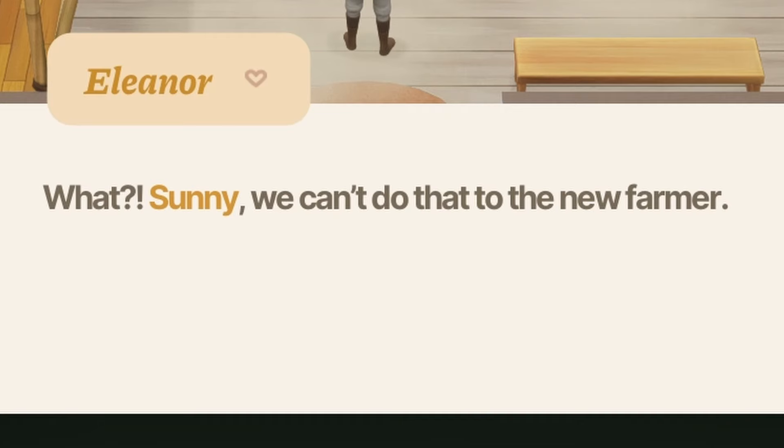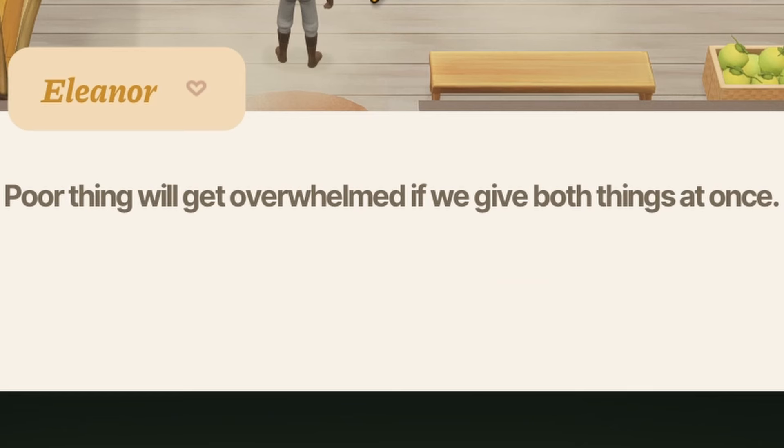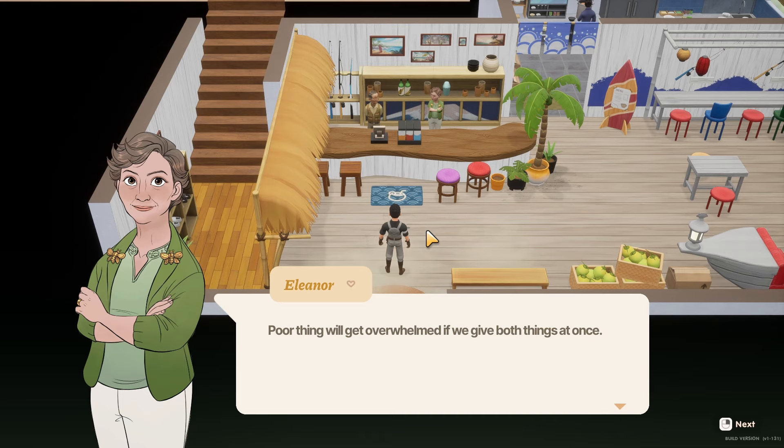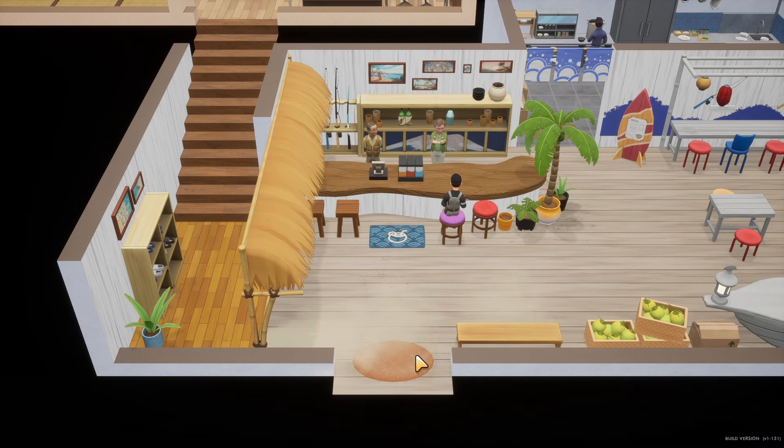I predicted I'd be given a fishing rod like in Stardew, and I was right — but I also got a bug net! So now nothing's safe: not the land, the air, or the sea. At the beach shack the NPCs are debating whether to give me both things at once in case I get overwhelmed. I don't care for all this dialogue — just give me the free stuff!